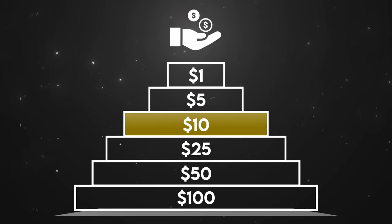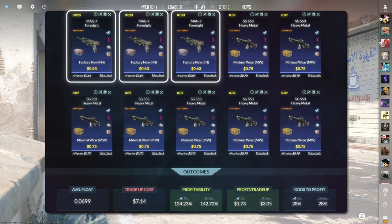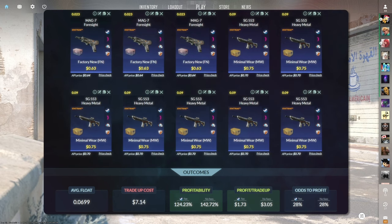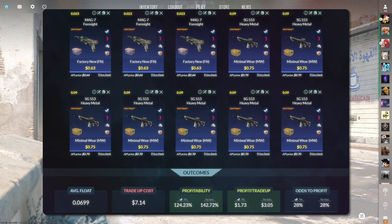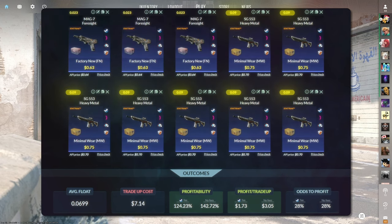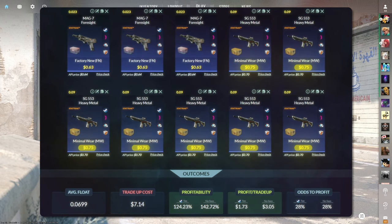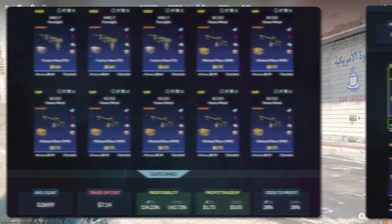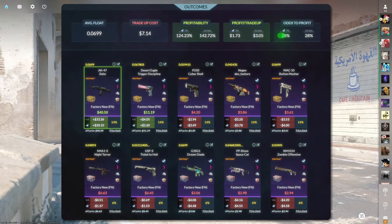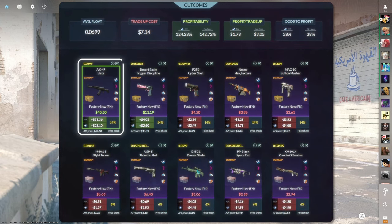Now let's move on to the $10 price range. The first $10 trade-up consists of 3 StatTrak Factory New mil-spec skins from the Dreams and Nightmares case and 7 StatTrak Minimal Wear mil-spec skins from the Snakebite case below a 0.07 average float. Keep the Factory New skins below a 0.023 float and the Minimal Wear skins below a 0.09 float. Get Dreams and Nightmares skins for $0.63 or less and Snakebite skins for $0.75 or less. This trade-up costs over $7 total and has a 124.23% profitability after Steam fees with a 28% chance to profit. The chase item is the StatTrak Factory New AK-47 Slate.